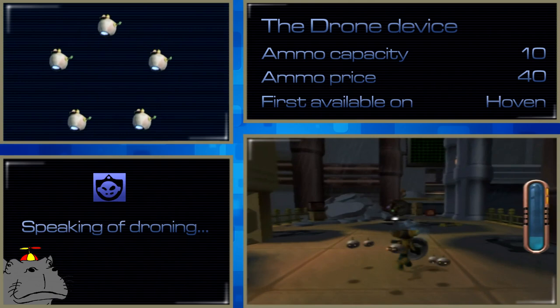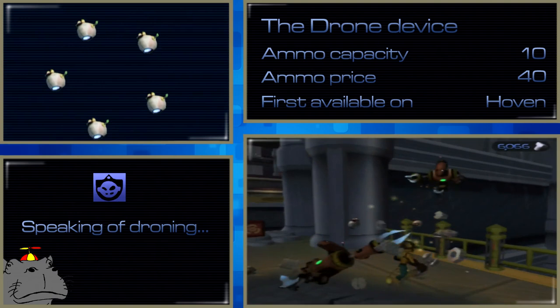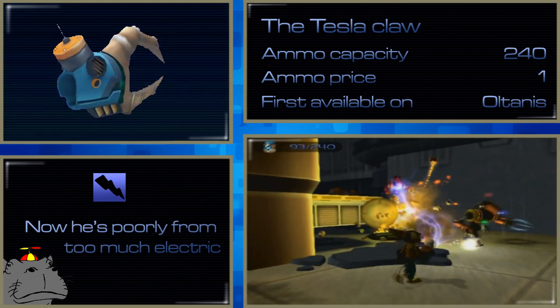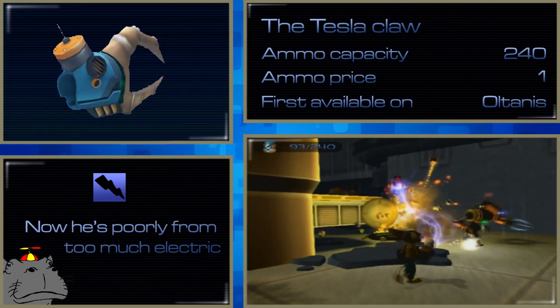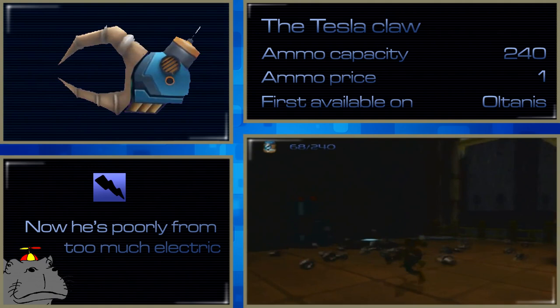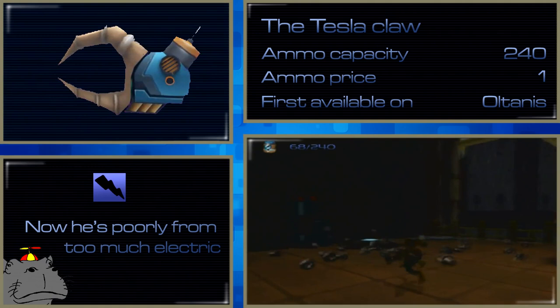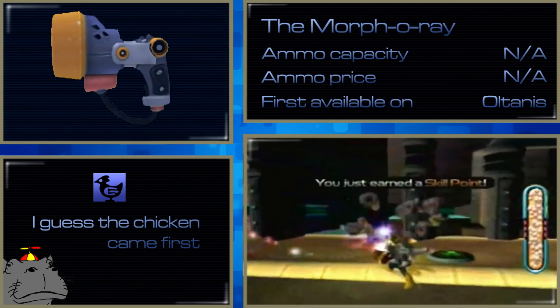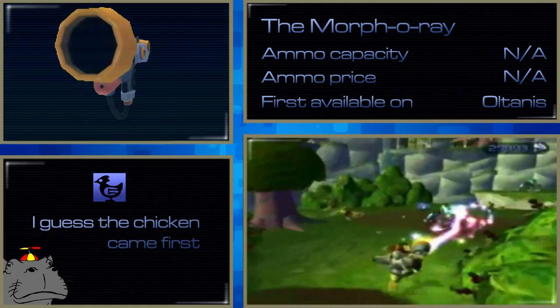The Drone Device is a ring of robot balls that fly around you and protect you from damage by exploding near incoming threats. You deploy them and they stay until they run out of ammo, meaning you can use it in conjunction with any other weapon or gadget. The low ammo capacity and low damage keep it from being overpowered. The Tesla Claw is a pretty powerful weapon that shoots electric — you just point it in the general direction of an enemy and it will hit them, like Sith Lightning. It's effective at medium range and targets a single enemy at a time, but the ammo runs out quick since you fire continuously. The Morphoray is a joke, but still has uses — it requires no ammo, and if you hold the beam on an enemy long enough they turn into a chicken. Its drawback is you need to be close and the beam doesn't interrupt the enemy's attacks.